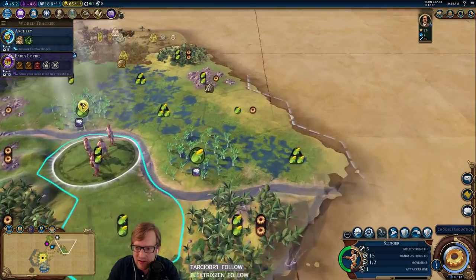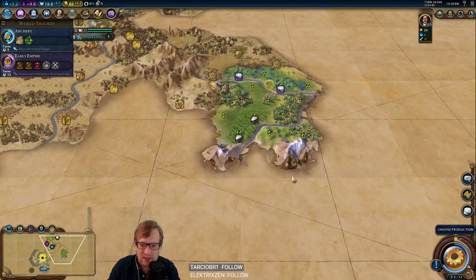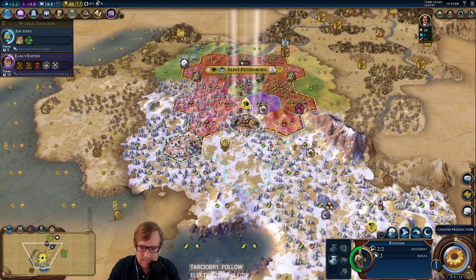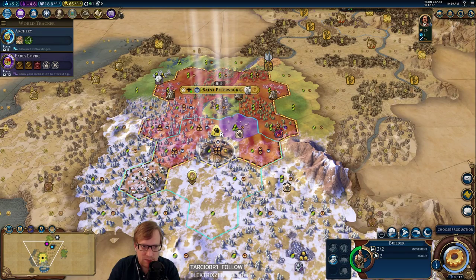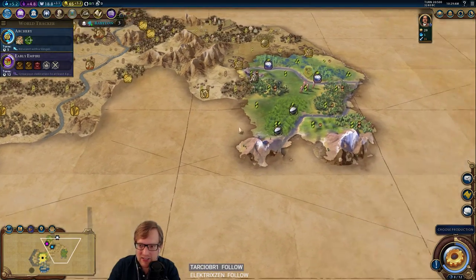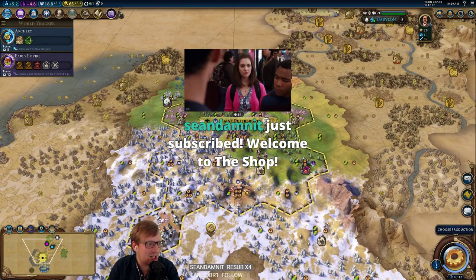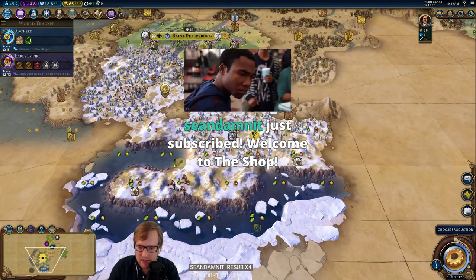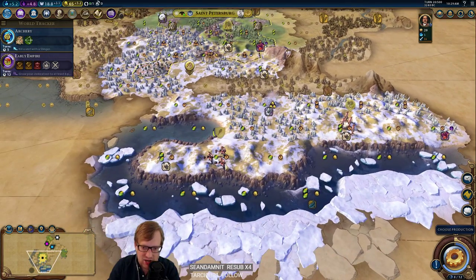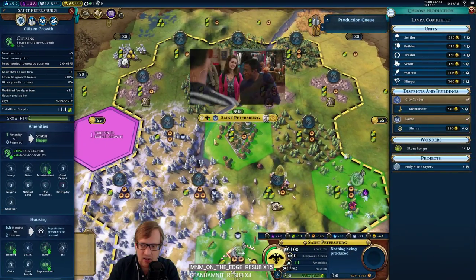Oh, it's the Greeks. That's a painful one — they're definitely going to forward settle. I would prefer this sheep. We are up to three faith per turn now. Gorgo is a tough neighbor. The problem is her forward settling us — I'm not going to enjoy that at all, but we'll see.